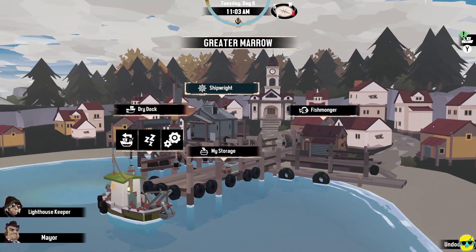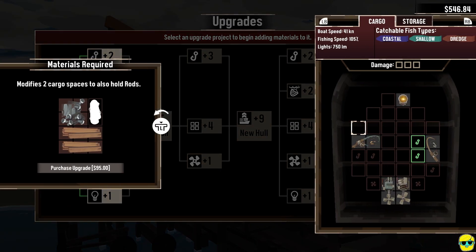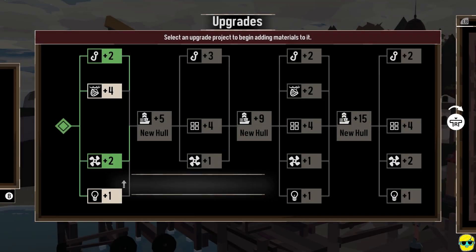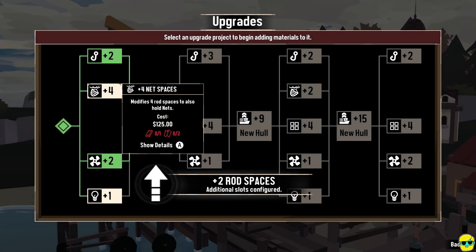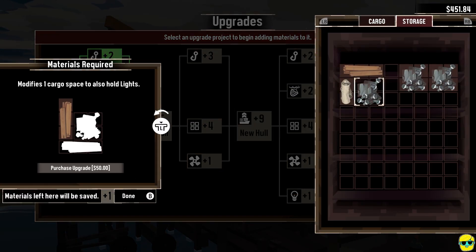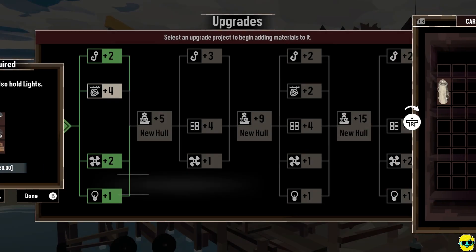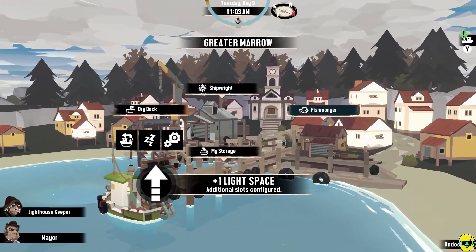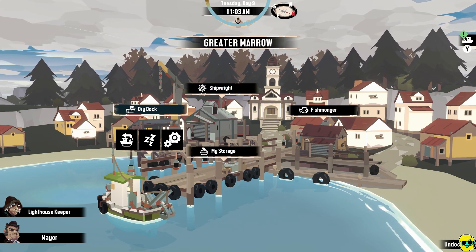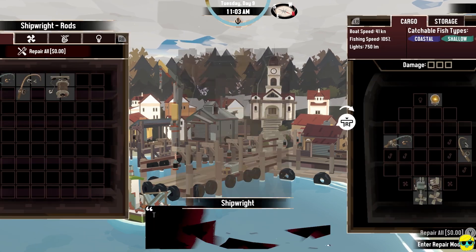Then I'm going to go back to the dry dock. For example, rod spaces — we can go to storage. We did get the bolt of cloth, we can put that in, and we can buy this. And we can start working on light space. The reason you're doing this is so that you can get to the next boat — because it will be bigger, it will just have more space and a different layout, which is what we want.